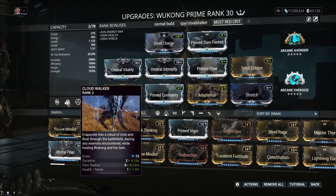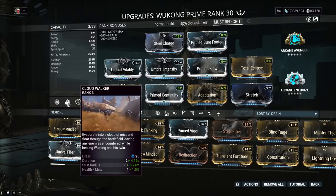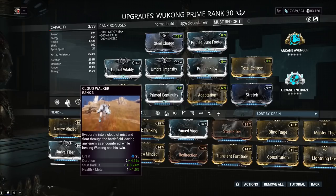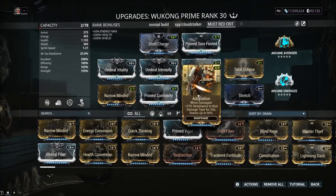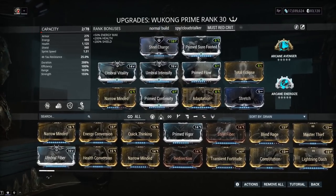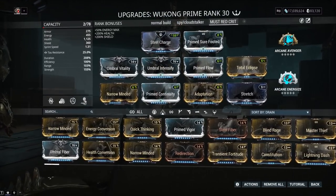A little higher-ranked Narrow Minded could work, but I opted for the easier teammate-buffing approach. It also increases the stun radius of your two — Cloud Walker — which can actually stun enemies and set them up for finishers, which a lot of people don't even know. Cloud Walker is very good here. Prime Flow lets us reliably cast abilities, and Adaptation mitigates the dominant damage type from enemy shots.